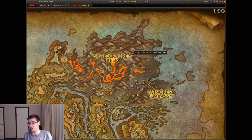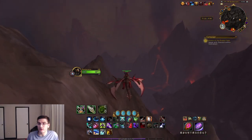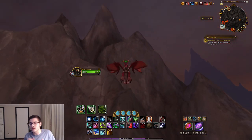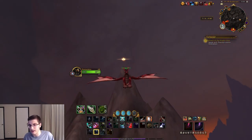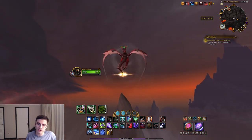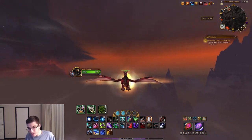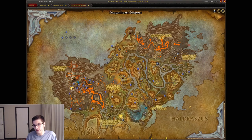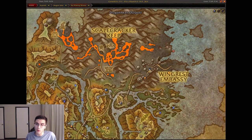This one is a little hard to show its location — basically it's on the tallest peak of this mountainside. Fly all the way up to the mountain and that is your next dragon glyph: the Scalecracker Peak glyph. Just fly all the way up to the mountain.